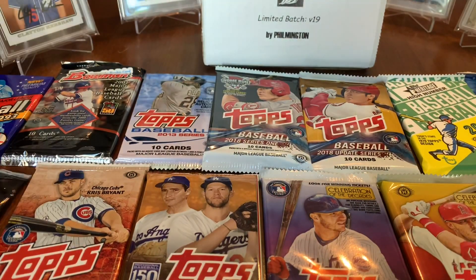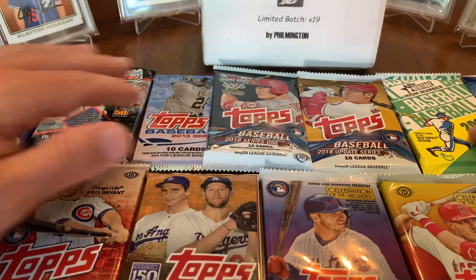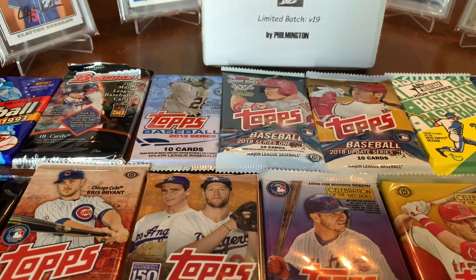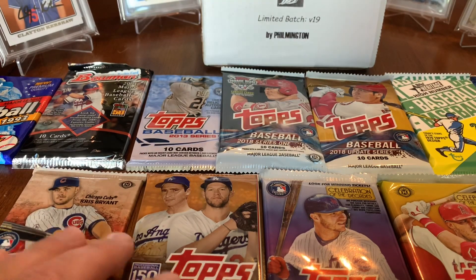And then of course we've got these nice additions. Ryan, you won the rock paper scissors — what pack do you want to go with first? This one. I'm going for the exclusive Jackie Robinson.